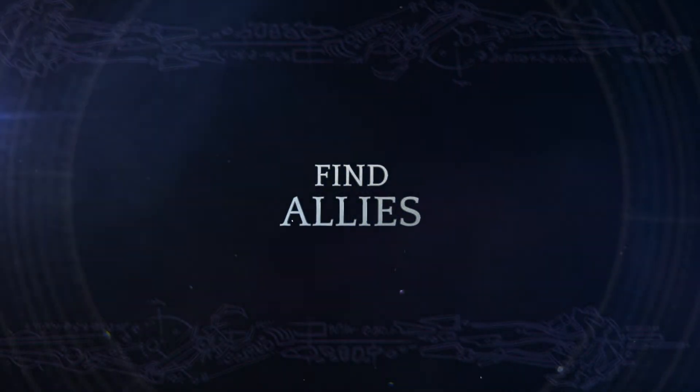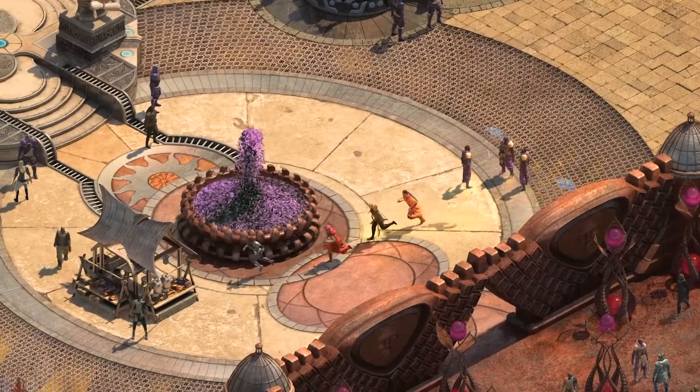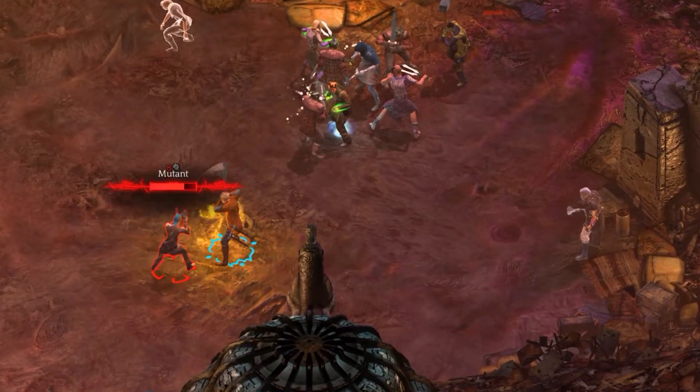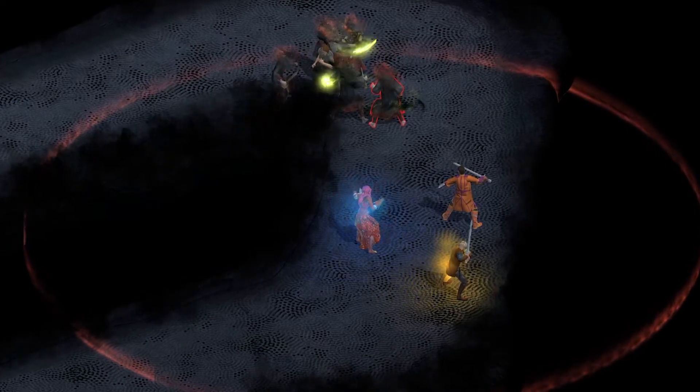There are plenty of recruitable companions in the game, and you can travel with up to three of them at once. You get full control over them during combat, giving you access to their weapons, ciphers, and unique abilities, such as trans-dimensional alter-egos or living tattoos.